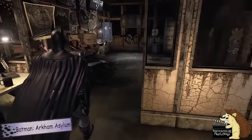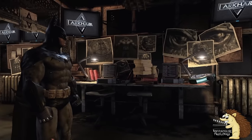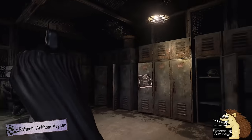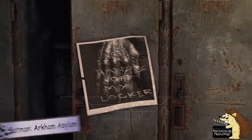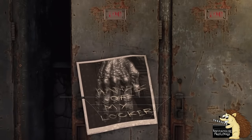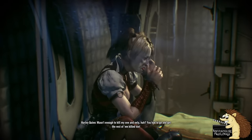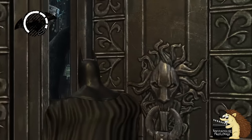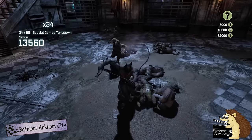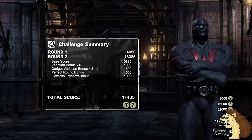Batman Arkham Asylum was the game that finally showed the world how a superhero game should be made, both in its gameplay and in its attention to detail, with lots of easter eggs, references, and just well thought out moments from the universe. I've already done a video on moments in the Arkham Knight game that you will have missed, and now I'm going to do another one that focuses on Arkham Asylum and Arkham City. The game is quite old so you may have seen a few of these, but hopefully there'll be a couple that are new to you.